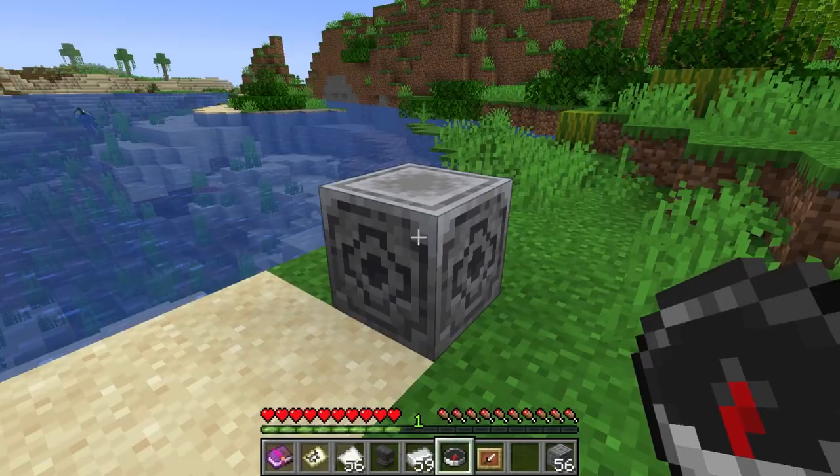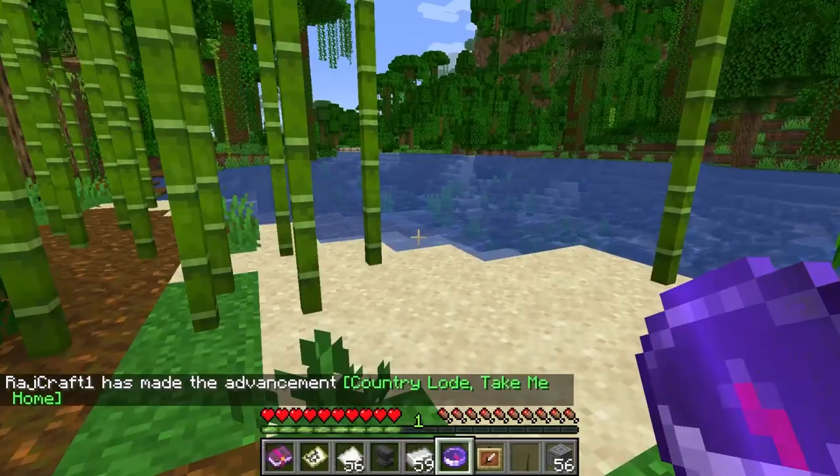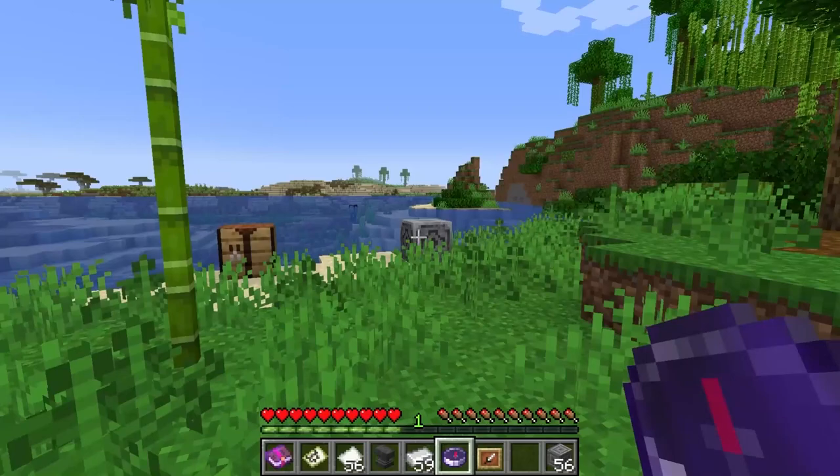If you click a compass onto a lodestone, this will cause the compass to look like it is enchanted and point towards that lodestone. This will work in any dimension. However, if you use it outside of the dimension that the lodestone is in, the compass will point randomly. If you break the lodestone, the compass will also start to point randomly.